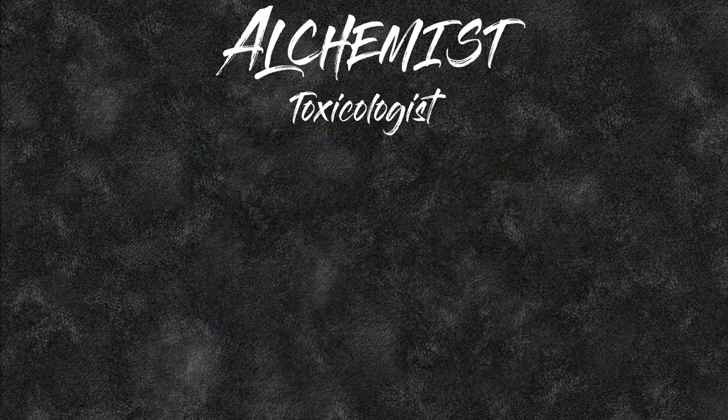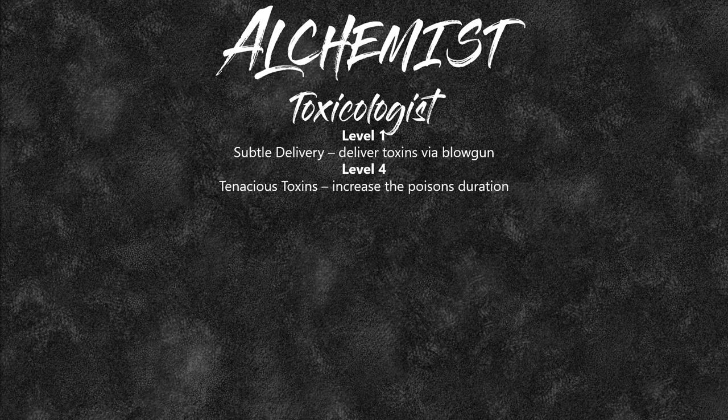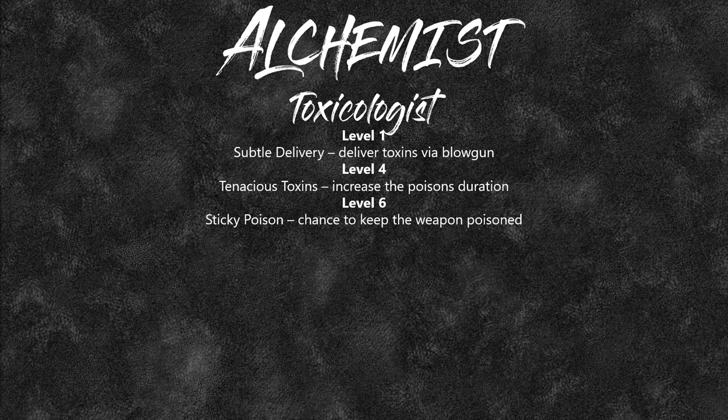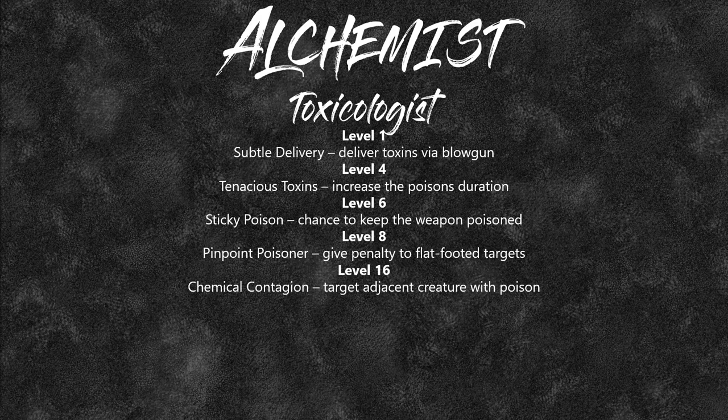The feats available for Toxicologist: Level 1 gives Subtle Delivery — you can deliver toxins via a blowgun, and even if you miss the attack, you can still apply the toxin damage. You also get Tenacious Toxin (increases the poison's duration), Sticky Poison (chance to keep the weapon poisoned after use), Pinpoint Poisoner (gives a penalty to flat-footed targets), and Chemical Contagion (target an adjacent creature with the poison). The main key thing for Toxicologist is what you get with your DCs — plus you can make three of your signature poisons per turn.